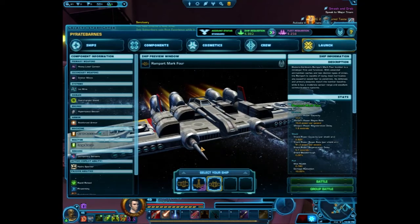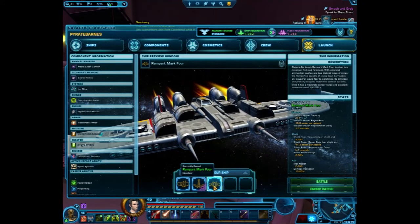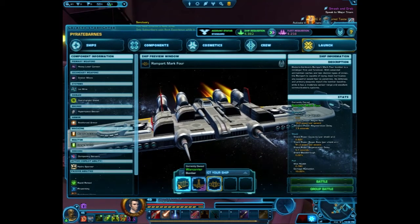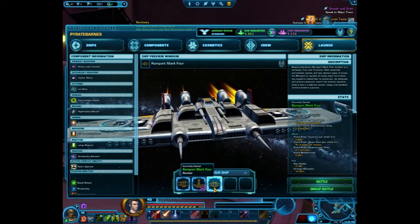I usually run a War Carrier, a Nova Dive Scout, and a Rampart Mark 4. I like the War Carrier because of the reloads and heals, and I like the Nova Dive because of the speed.